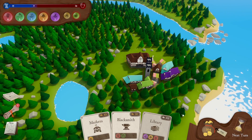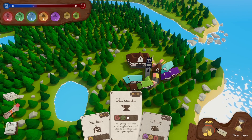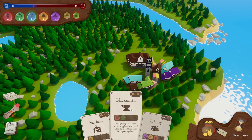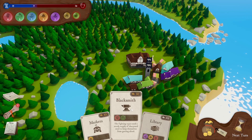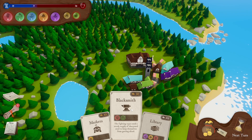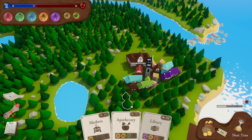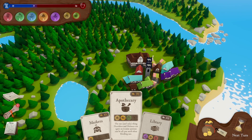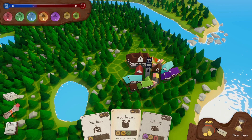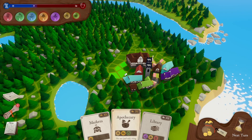We've got 104 quid and our spending is good. We need some food. Another library? Can't afford it by one quid. A blacksmith — the red and the green are looking a bit red in the top left, so let's build that. And we've got the apothecary already! This'll help everyone. It's a four-spacer so we have to squeeze it in somewhere — let's do it there, it's all wonky.